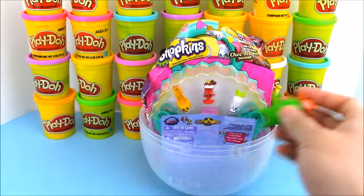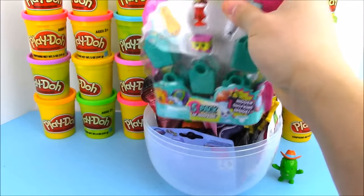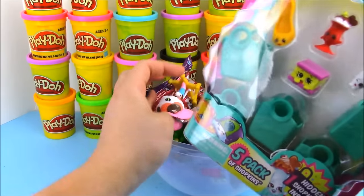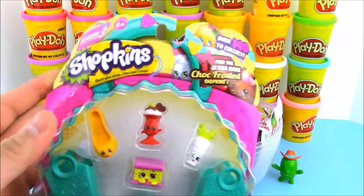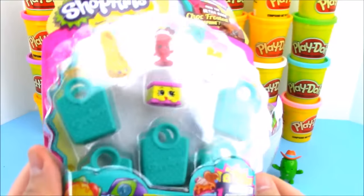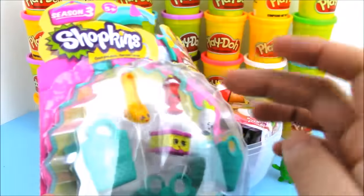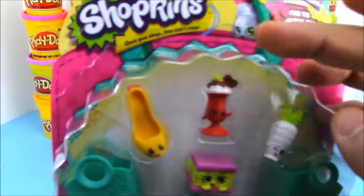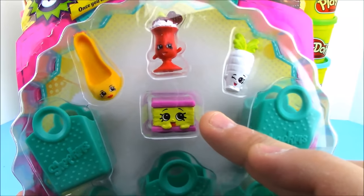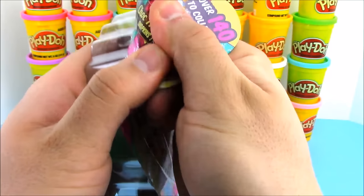Up next, let's open up this five-pack of Shopkins from season three. Inside our five-pack we have four Shopkins we can see and one mystery Shopkin. The ones we can see are Beverly Heels, Suzy Sunday, Wild Carrot, and Nilla Slice. Then we have one more mystery Shopkin in here, so we've got to open it up and see who we get.